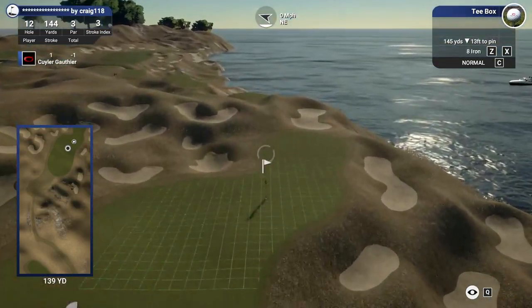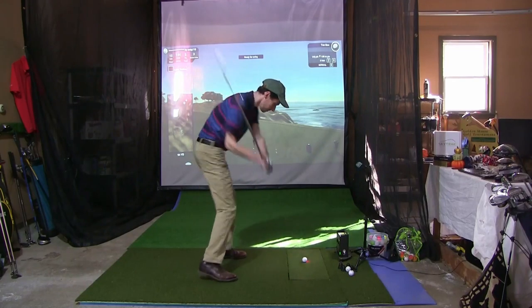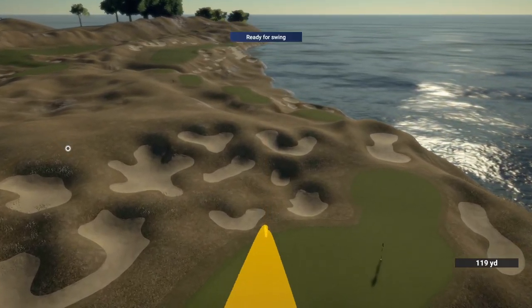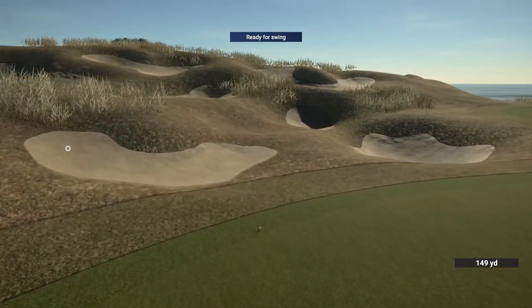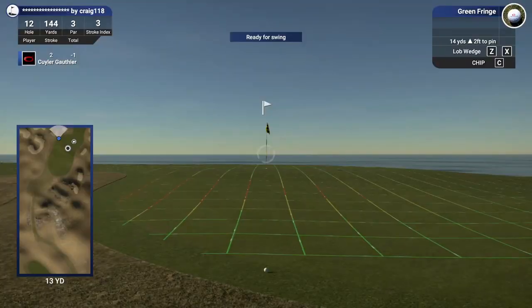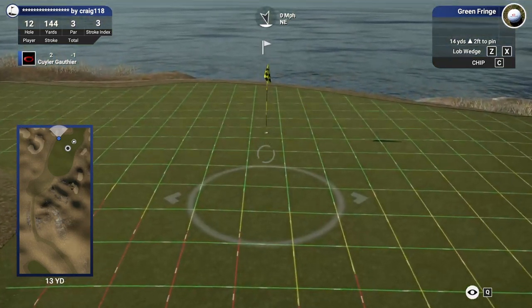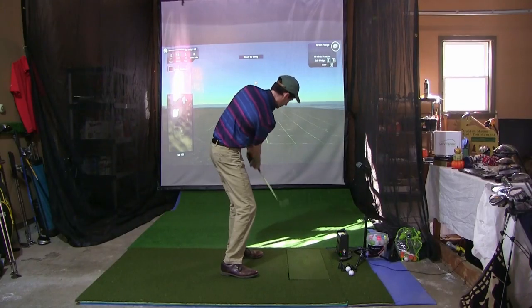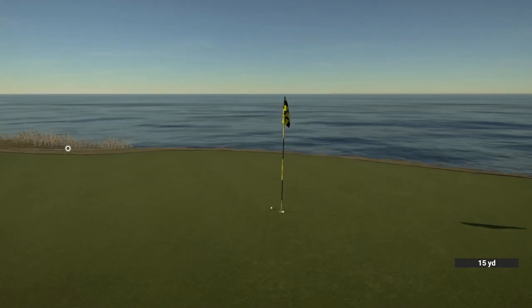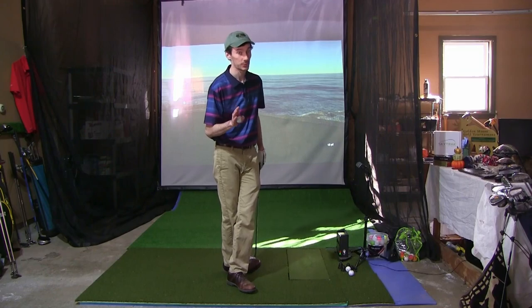145-yard par three, downhill, pin again on a ridge — if we hit the green I will be very happy. Pulled the nine iron, but looks like it's the right distance so it should hold the green. Going to be a tricky putt back up the hill. We will take that — we didn't end up in the water. 14 yards here but a big ridge to go up, so I'm probably going to chip and just try to land it right at the top of the ridge and let it funnel back to the hole. See if we can get this inside six feet. Settle. That's pretty good — didn't roll back down the ridge.